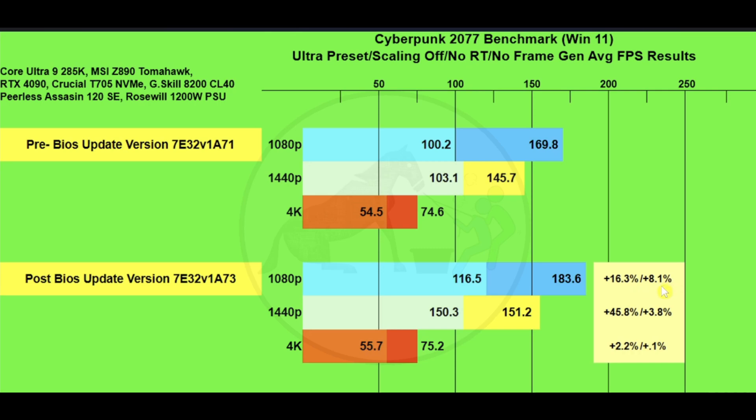That's a 16.3% difference in the 1% lows and an 8.1% difference in average frames. At 1440p we're at 145.7 versus 151.2 frames, with 1% lows at 103.1 versus 150.3 — a huge difference, 45.8% gain in 1% lows at 1440p.